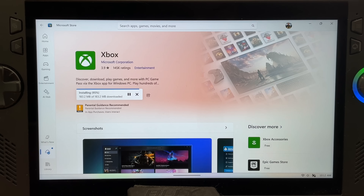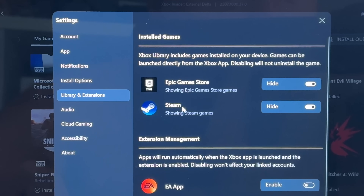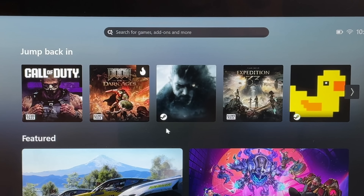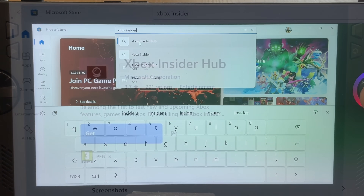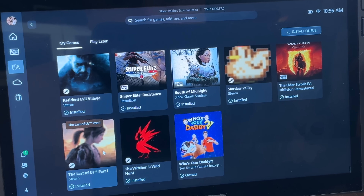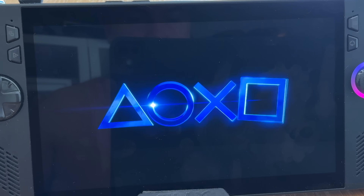Hello everyone, Pete here. Xbox have just released a huge new update that is wild for RG Ally, Ally X, Legion Go, and indeed all Windows-based handheld owners. Let's blast through the four easy steps and how to get this set up, and then discuss the two big reasons why this is such a pivotal and significant moment for us PC handheld gamers.